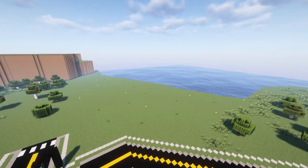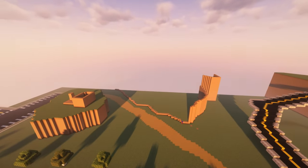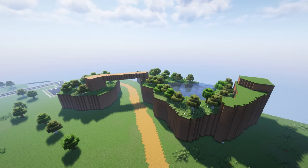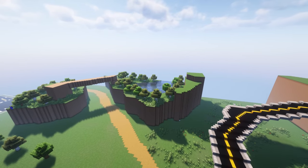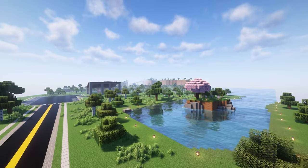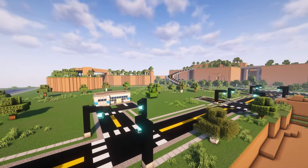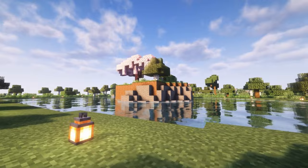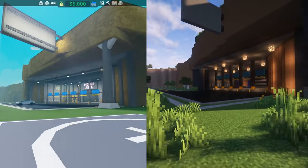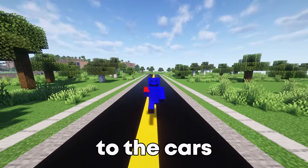I added some trees and some more nature. And now it was time for the final part of the build, which was these mountains. Now that these mountains are complete, I added the final touch to the map. Now that we're done, it's time to move on to the cars for the game.